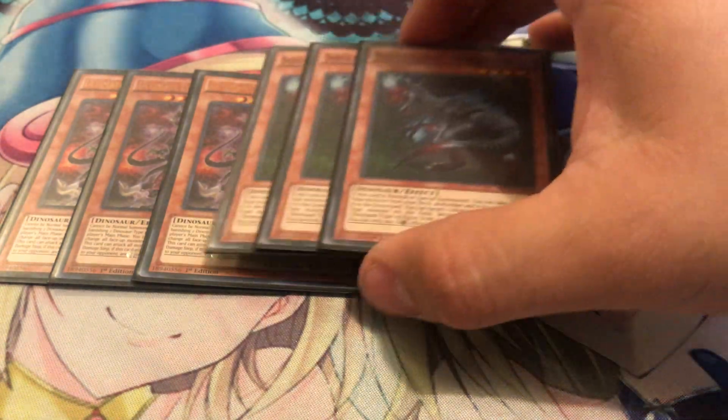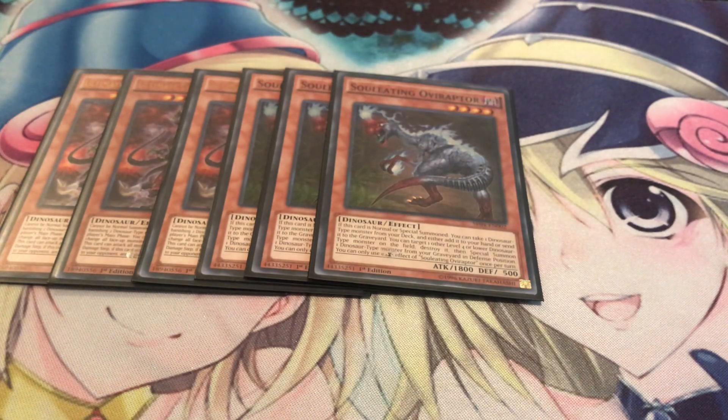Next we got the best card in the entire deck: three Oviraptor. It's your searcher and your Foolish Burial. It's an amazing card and it combos so well with Lost World - if you try to pop the token, you can use Lost World's effect to protect that token, special summon it, and pop a dinosaur from your deck. You're gonna aim for one of the babies and you can special summon more level four dinosaurs that way. It's also a monster reborn if you do decide to pop the token, so depending on how you want to see the combo through, it's definitely how you should go about it.